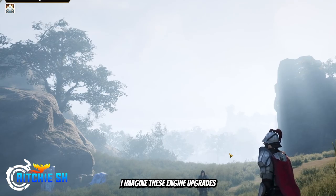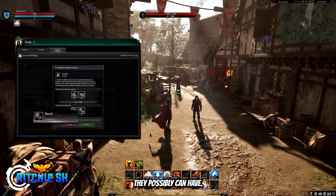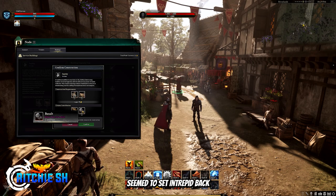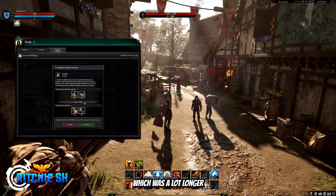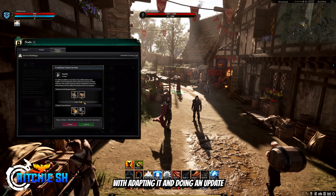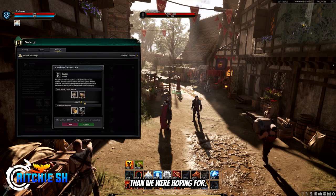I imagine these engine upgrades would be something we see before the start of Alpha 2 to really give them the best showing of the game they possibly can, but at the same time Unreal 5.1 seemed to set Intrepid back significantly at the beginning of the year — that update took several months to transition to, much longer than they anticipated, as they ran into issues adapting it. Doing an update like this would more than likely set Alpha 2 even further out of reach than we were hoping for.